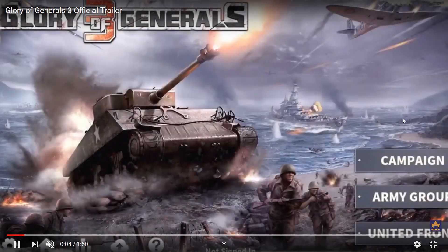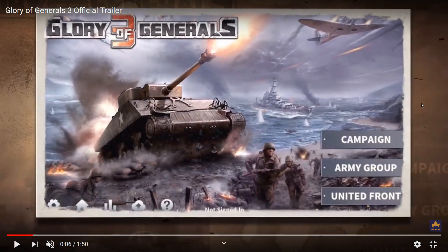We see the EasyTech logo since 2009. Now we have the UI — the user interface of the game, which is exactly the same as the cover EasyTech has been using on their Facebook page and YouTube channel. We have Campaign, Army Group, and United Front. Campaign is the usual mission mode. Army Group is something related to updates or certain missions. On the left side: settings, home page, statistics, game save, and a tab with game info and tips.